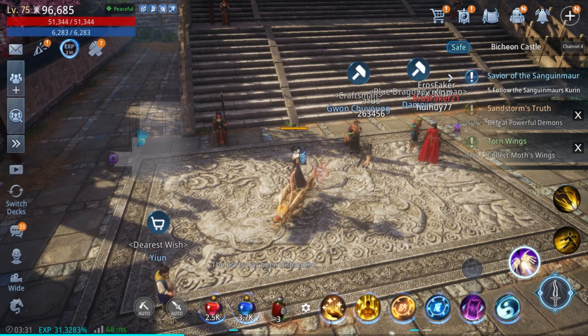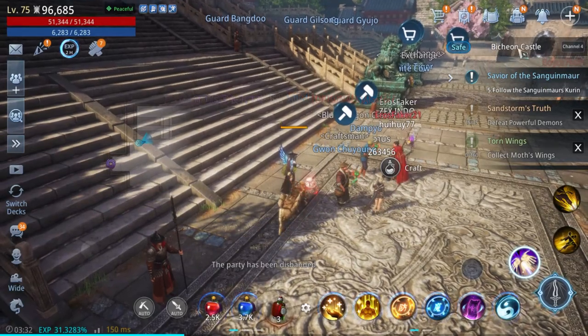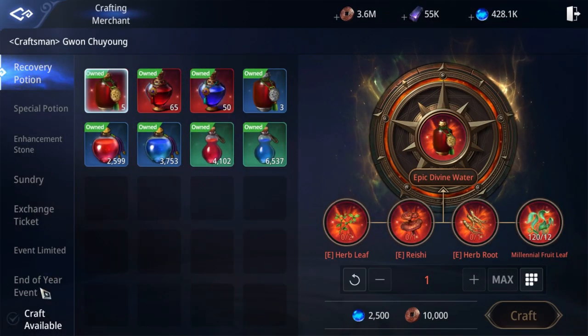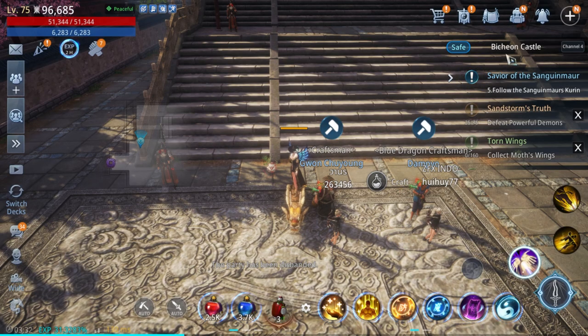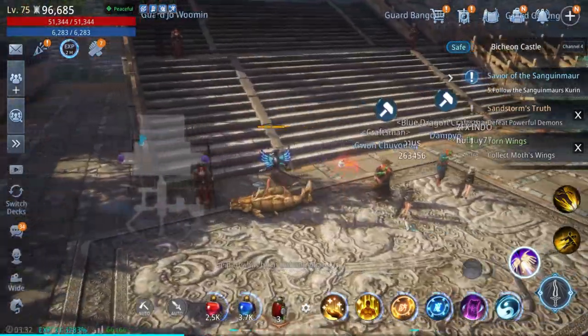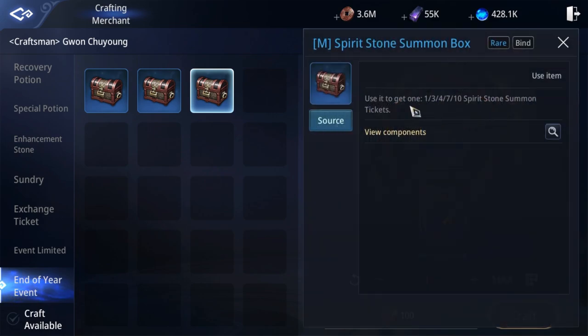There is an NPC in every main town where you can craft rare items using free materials that you can get from time-limited events — and it's completely free. This NPC is in Bichun Castle; this is Guan Choyong. When you go to this NPC, select end of year event. There is a dragon materials summon box — a summon box for gears or weapons — as well as options for skills and spirit. The requirement is Bell of Wishes, which you can get by collecting letters of wishes from monsters. There's a chance you'll get 1, 3, 4, 7, or 10 spirit stone summon tickets, and that's for free.